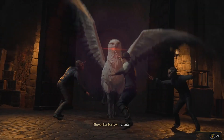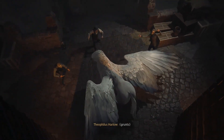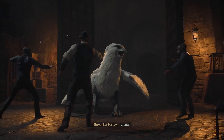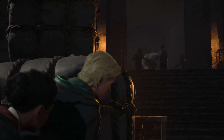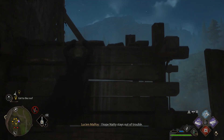As the player and Natty approach the main part of the keep, a Hippogriff breaks loose and is subjected to curses from Harlow's crew. The player character recognizes this Hippogriff as High Wing, who the player was previously introduced to by classmate Poppy Sweeting in the main story quest, Beasts Class. As Natty takes off to steal the letter from Harlow, the player's quest then becomes saving High Wing.